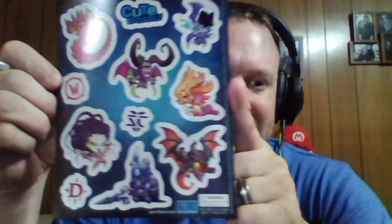The bobblehead is great — I think he sits around and bobbles or something like that. It looks like they also gave us either magnets or stickers from the Blizzard Cute But Deadly series.